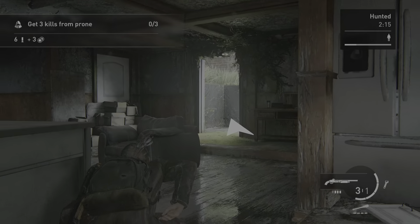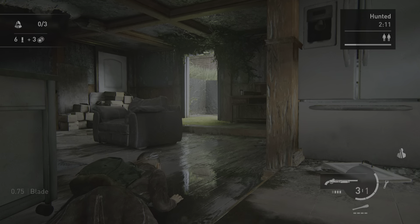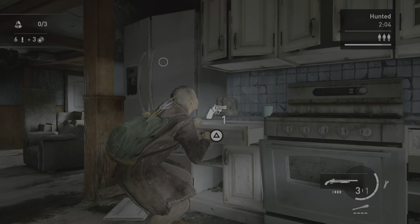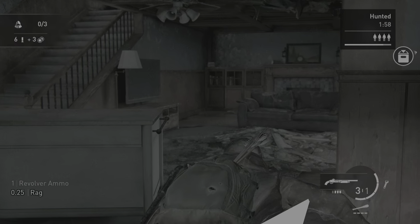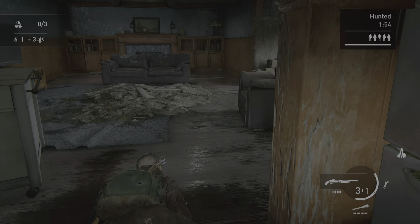Hunt begins. A new enemy has arrived. 3 quarters. A new enemy has arrived. Blade. A new enemy has arrived. A new enemy has arrived. 2 minutes 0 seconds left. A new enemy has arrived. Revolver ammo. 1 quarter rag.